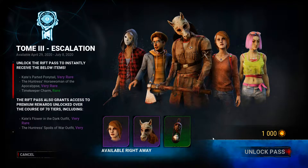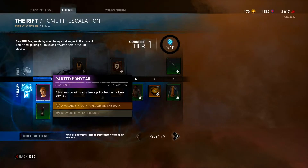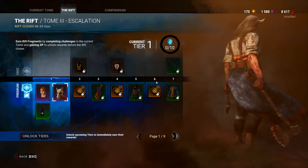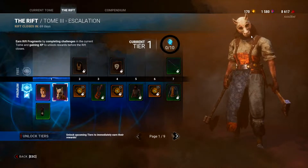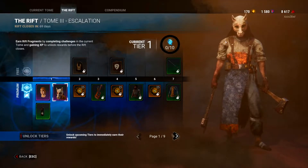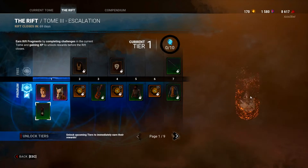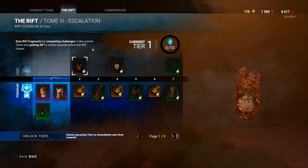Okay, we've unlocked the pass. Kate's parted ponytail hair — very basic to be honest. The Horse Woman of the Apocalypse mask — not that special considering a lot of the other masks in the actual store look way cooler, but if that's your style, sure. It ties into the lore of this tome. And then the Timekeeper charm, which is like a little hourglass — kind of cool.